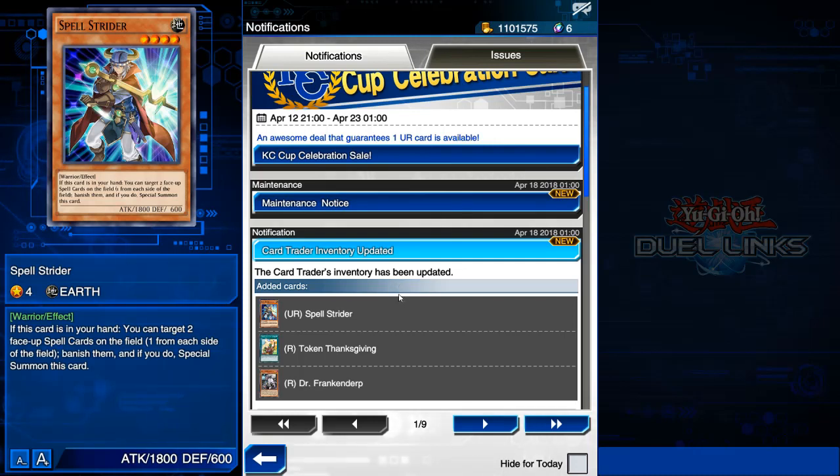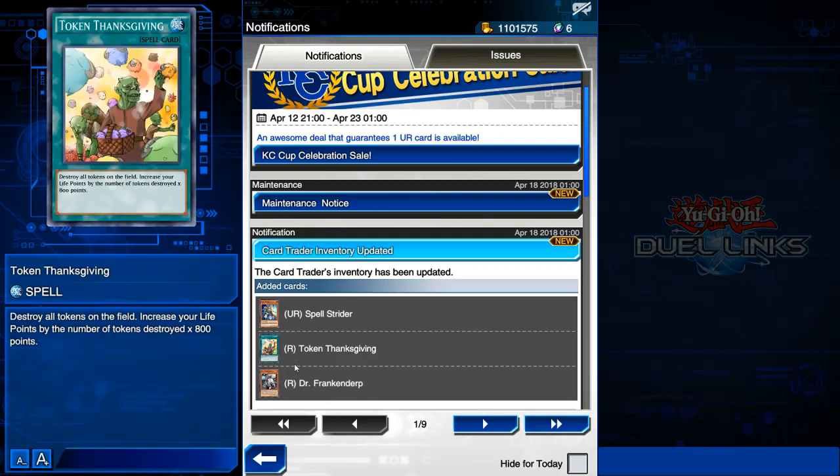The next one is Token Thanksgiving. This card is basically useless — there's really not much you can do with it other than gain life points. It destroys all tokens on the field and increases your life points by the number of tokens destroyed times 800 points. Seeing that you can only have three monsters, it's basically going to be 2,400 life points, so it's not really that good.